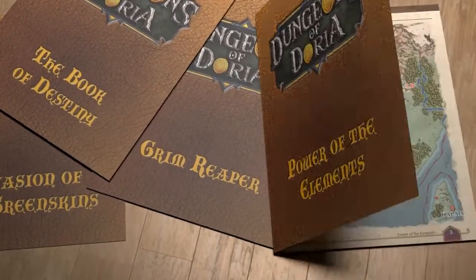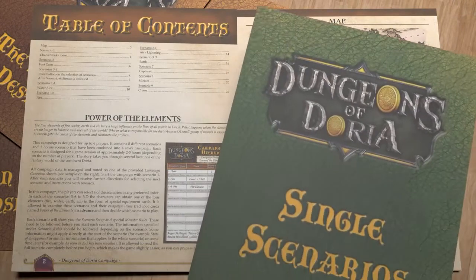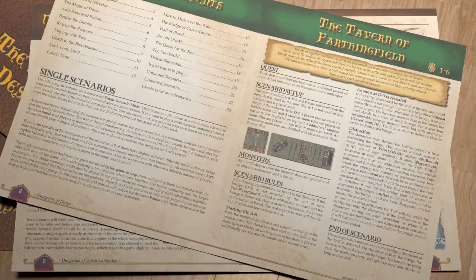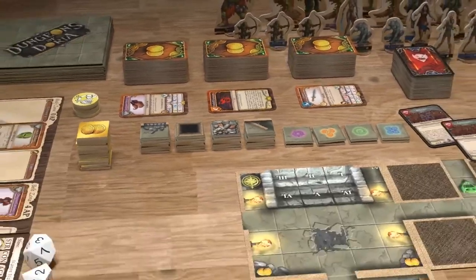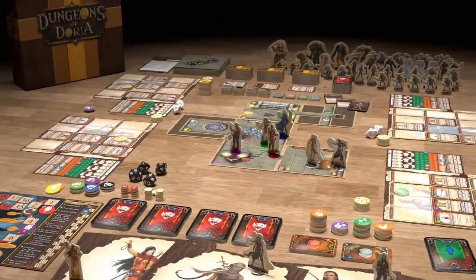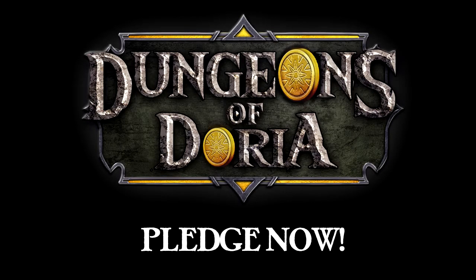Four campaigns included, each with eight scenarios. Twenty additional stand-alone quests. Over 400 unique loot cards. Set up in a few minutes. Work together to escape the Dungeons of Doria.